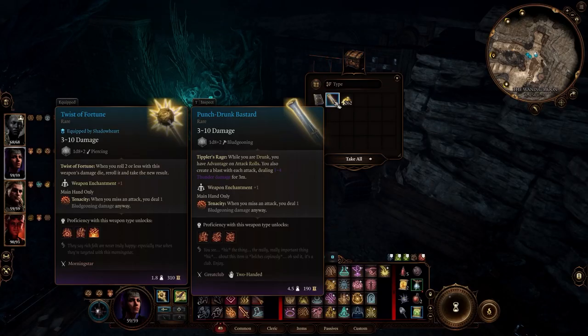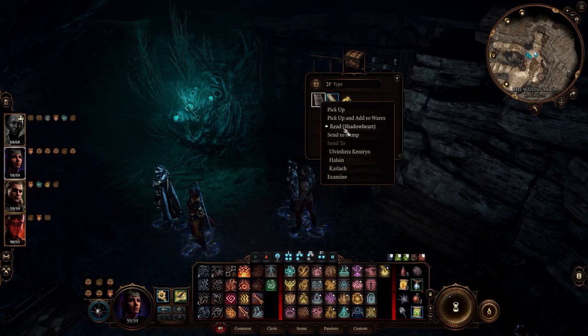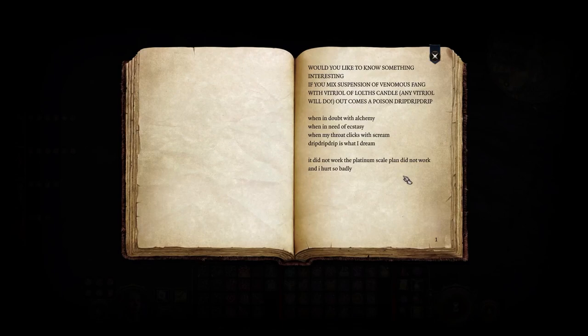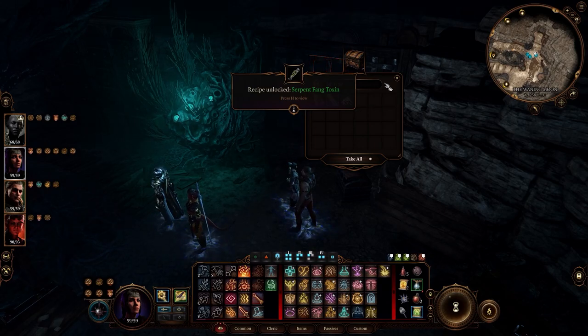Punch drunk bastard. Tippler's Rage - when you are drunk, you have advantage on attack rolls, and you also create a blast. It doesn't do very much. On serpent venom toxin - would you like to know something interesting? If you make suspension of venom fang: 'when in doubt, when my throat clicks with scream, drip drip drip is what I dream.' It did not work. The platinum scale plan did not work, and I hurt so badly.